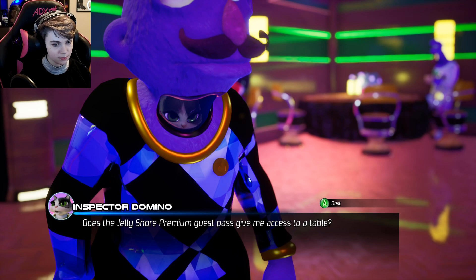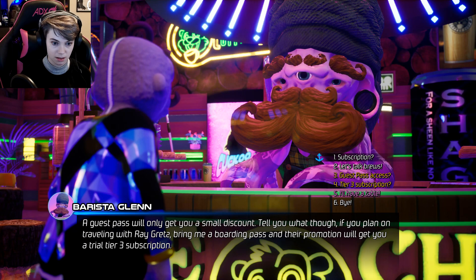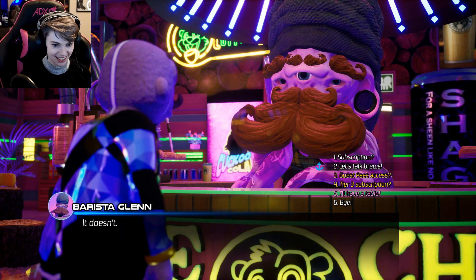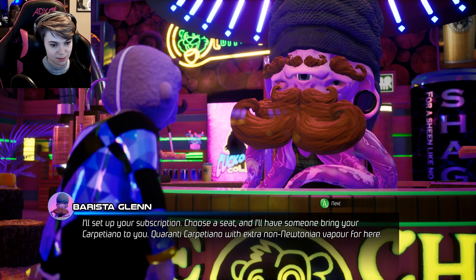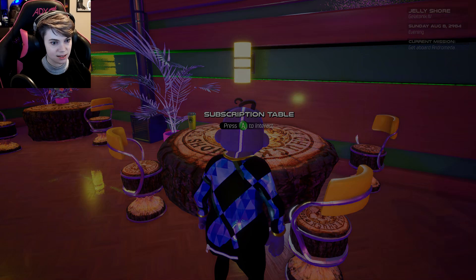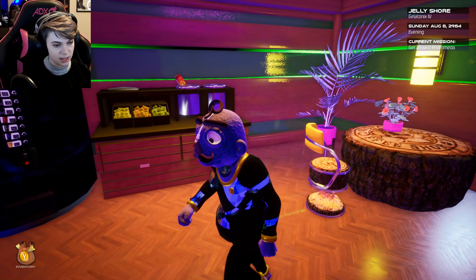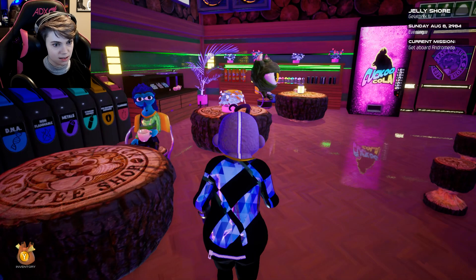Does the Jelly Shore Premium Guest Pass give me access to a table? The pass will only get you a small discount. Tell you what though — if you plan on traveling with Ray Gretz, bring me a boarding pass and their promotion will get you a Tier 3 subscription. I'll have a table please. Can I have a subscription with a Carpitano then? I'll set up your subscription — choose a seat and I'll have someone bring you a Carpiciano. Go into Carpiciano with non-extra-Newtonian vapor, for here. Can I have a table near some vents? Nothing special about this spot.